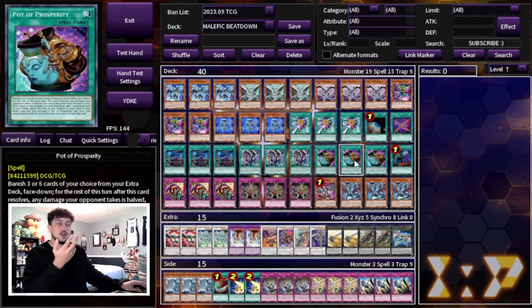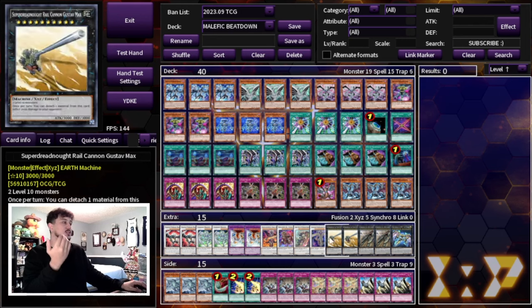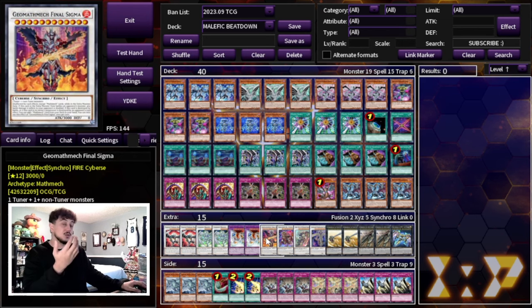The reason for two and two is you'll often banish one off Prosperity anyway, so they're flexibility fodder. And of course one Zeus if you can't OTK. The extra deck is very flexible — other than the six core Malefic extra deck cards, maybe Sigma, the rest you can swap freely.